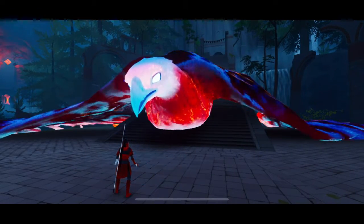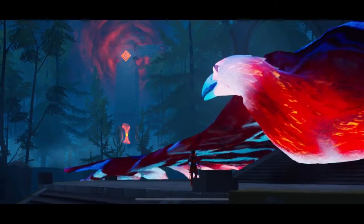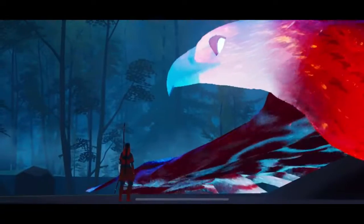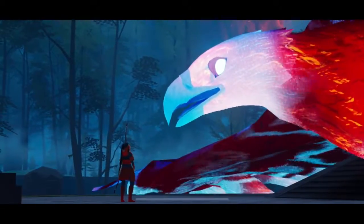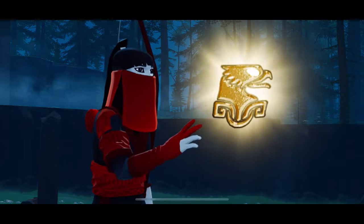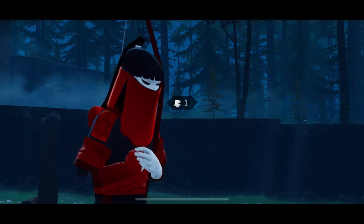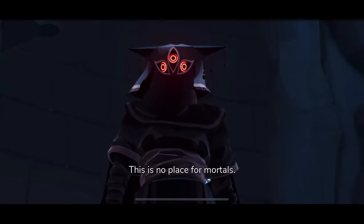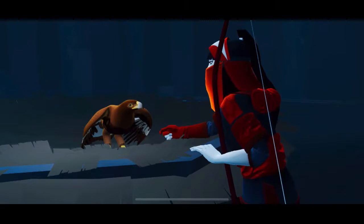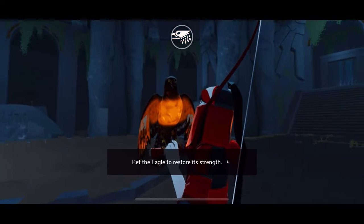At first, when you arrive, you need to restore that huge eagle, and to do so you have to somewhat purify three towers. To do that, you have to find those animal-shaped tablets. I'm pretty sure that smart people like my viewers can get what I'm trying to get at. Once it's done, you'll get more story and lore, which is great. But you'll also get that super cute eagle companion — you can even pet it. What an amazing thing indeed.